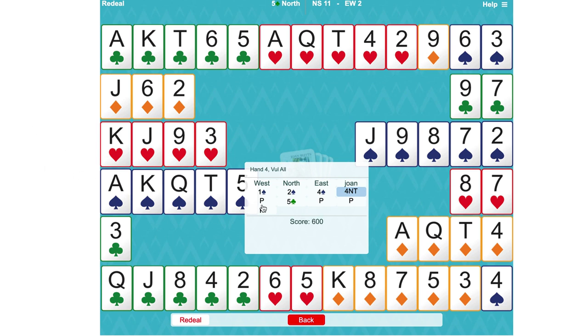So we actually made five clubs. The opponents would have done quite well in four spades as well — losing one club, two hearts, and one diamond — they would have gone down. But we actually made five clubs.